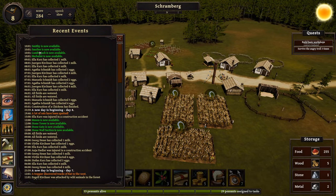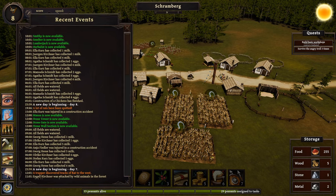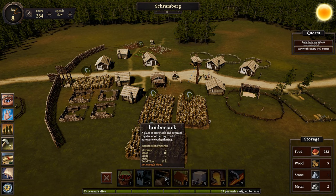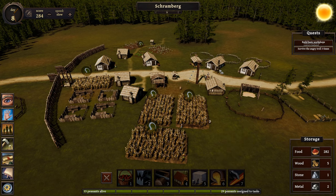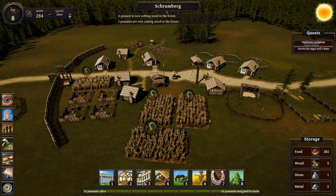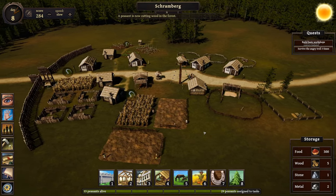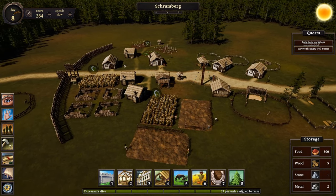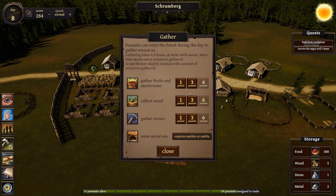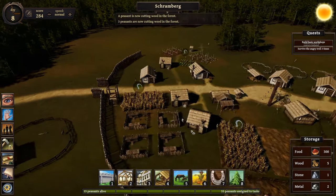We've unlocked the smithy, the smelter, the lumberjack, and the herbalist. The lumberjack is probably the first one I'd like to get. Let's take a look — it's going to be under workshops. Lumberjack takes 10 wood, so we're going to need to send people out for wood. The lumberjack building should get us wood coming in a lot faster, but we need wood to build it first. Let's get more people on the wood because we really want to build that lumberjack.